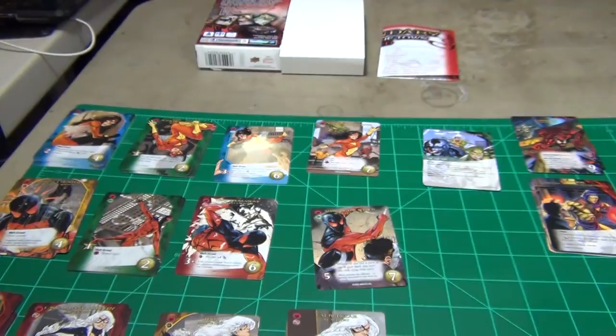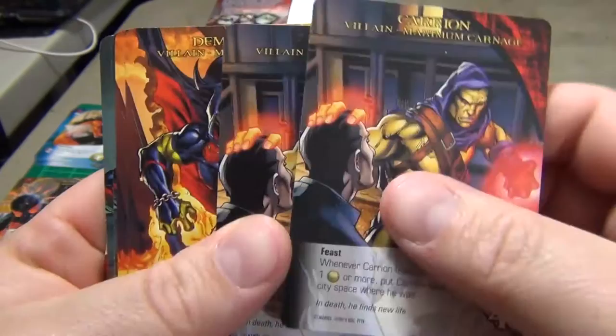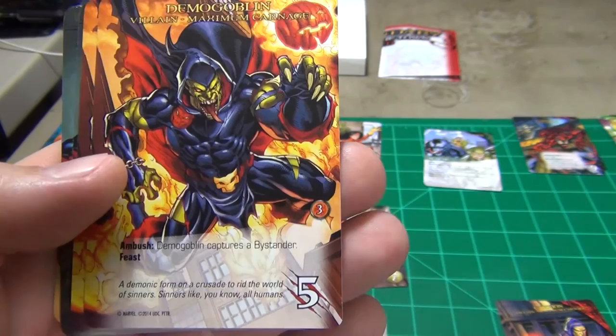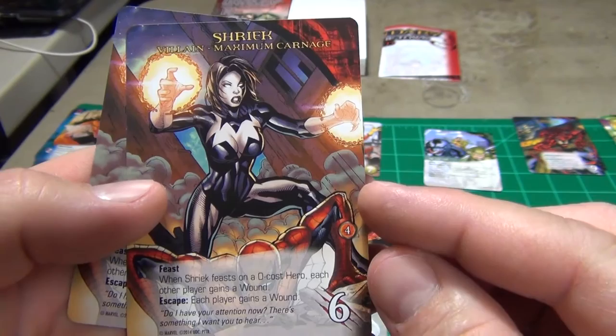You get two new henchmen groups. The first one is Maximum Carnage: you have Carrion as a villain — a couple of those — Demogoblin — a couple of those — and Doppelganger — a couple of those.